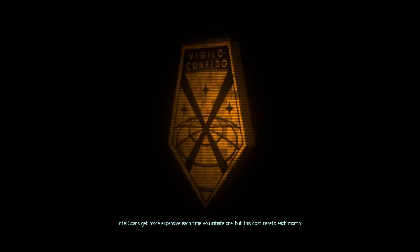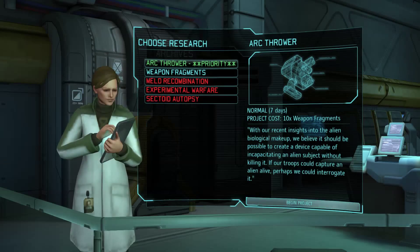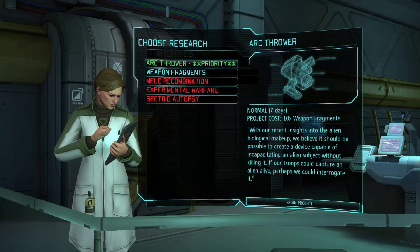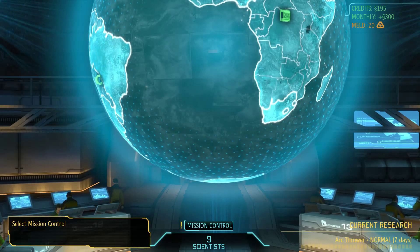I'm going to go ahead and start off my Iron Man playthrough right here. So far I've gone into the part where you already got the meld at the beginning of the game. Right now I'm going to go ahead and research the arc throw. After you do that, it brings you to the archives, which it doesn't usually do — but of course, this is the tutorial, so it's going to be a bit different.